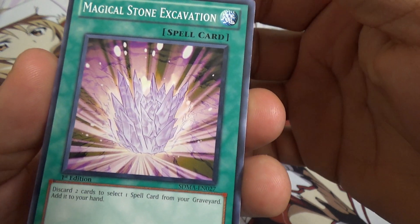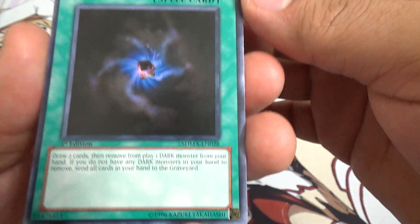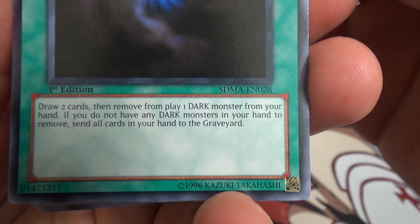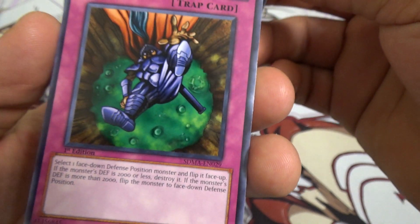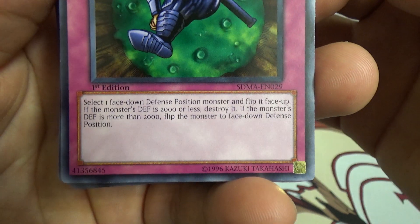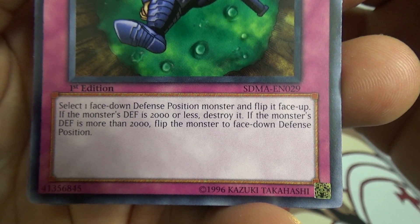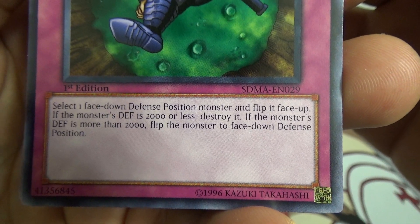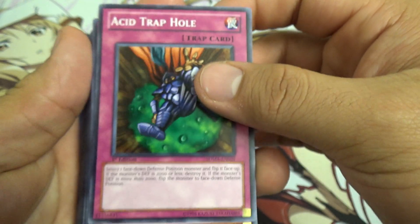Foolish Burial. Magical Stone Excavation. Allure of Darkness — draw two cards and remove from play one dark monster from your hand. If you do not have a dark monster in your hand to remove, send all cards in your hand to the graveyard. Acid Trap Hole — select one facedown defense position monster and flip it face-up. If the monster's defense is 2000 or less, destroy it; if it's more than 2000, flip that monster back to facedown position.